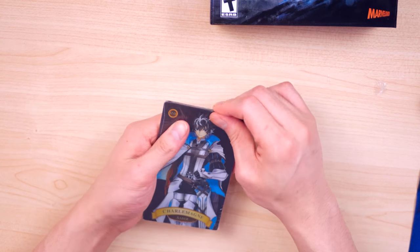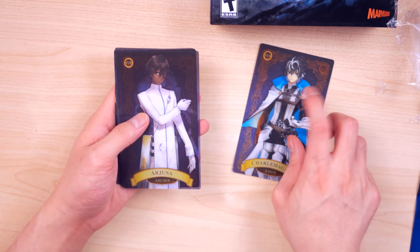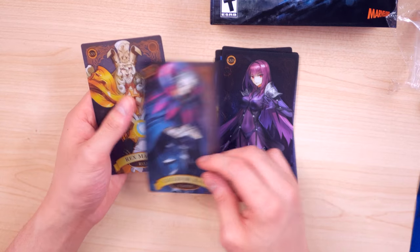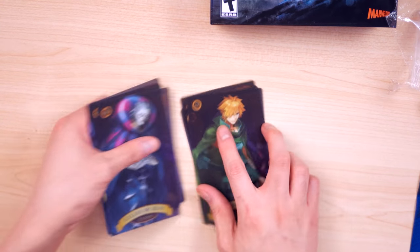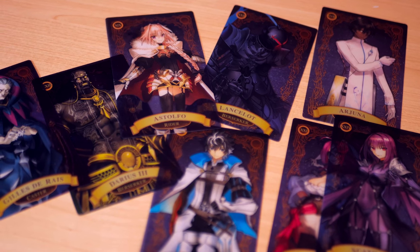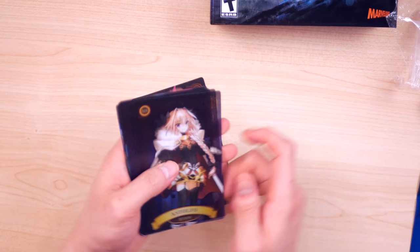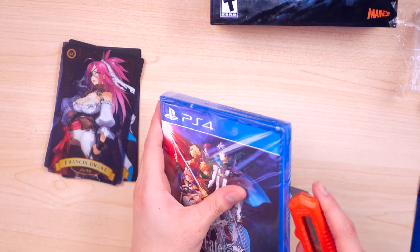Now let's check out the servant cards. So Charlemagne — that's his name, he's a Saber. Then there's Archer Arjuna, Astolfo Rider, Robin Hood Archer, Francis Drake Rider, Berserker Darius the Third, Gilgamesh, and Rex — who's looking mighty ugly by the way. The servant cards aren't bad, though they smell weird. I think I preferred the ones from the first game, maybe because there were more servants I liked.